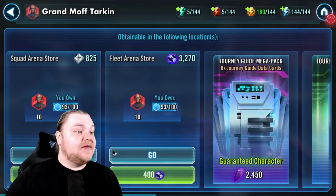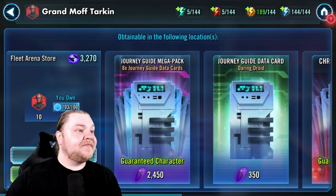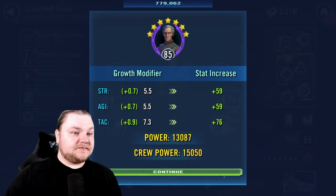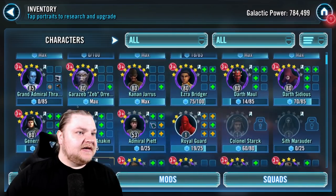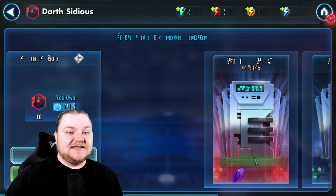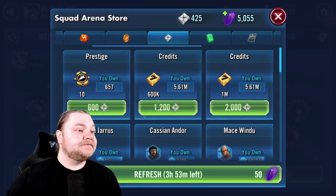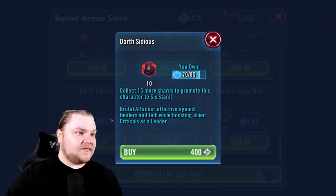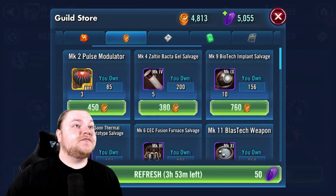Thrawn - my boy Tarkin, not Thrawn - he's about to be, boom, right there just like that. Seven-star Tarkin, that's gonna help the ship too. The other one that's in that store is Sidious, so let's just do the stores.